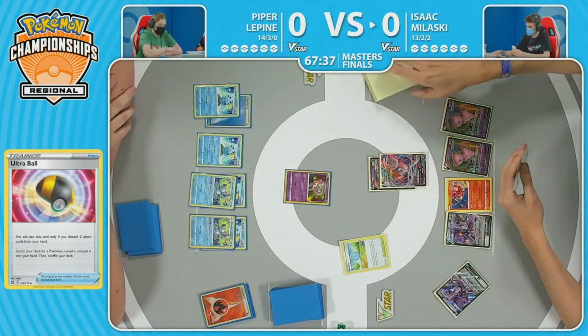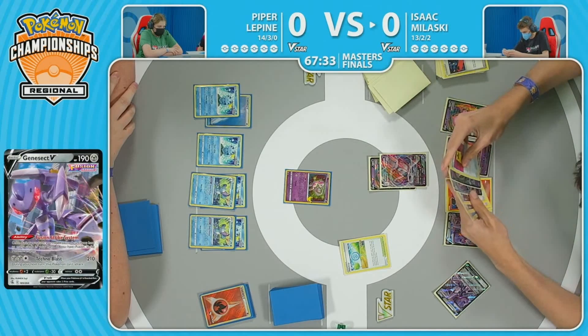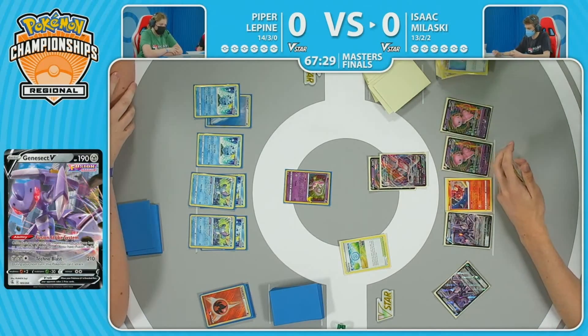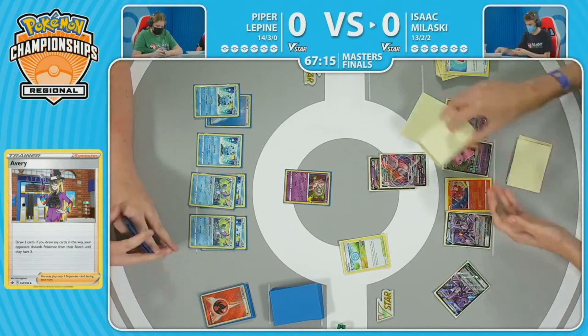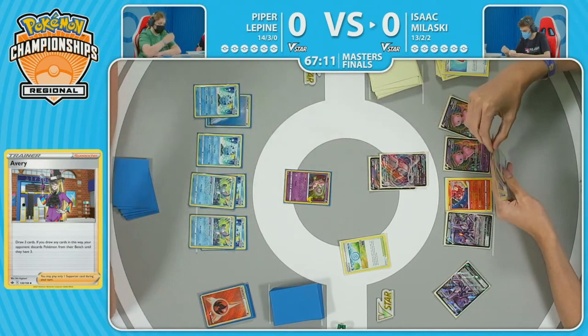One of the most powerful abilities in the game right now and possibly ever. Four cards drawn at this point. Another VMAX. Battle VIP Pass, which we know can't be played. And is that an Avery in hand? That could be pretty decent right now, forcing Piper to discard a Sobble. Especially with that Mew in the active as well — something he's going to be able to grab immediately with that Fusion Strike system.